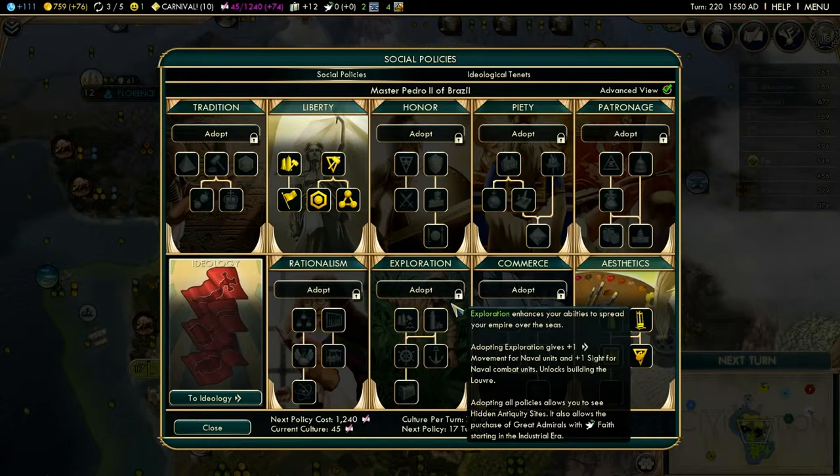It'll unlock the building, the Louvre, and that is something that is new to Brave New World. Previously, you didn't have to go down this social policy track, nor was there even an Exploration social policy track to begin with. So now you'll need this if you're looking to build that wonder. Adopting all policies allows you to see hidden antiquity sites.